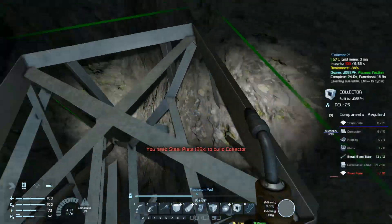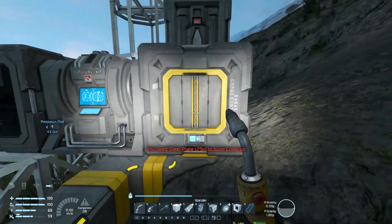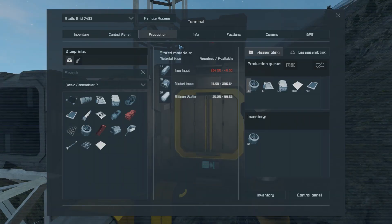Now just on to the big collector — he needs steel plates, motors, displays, computers, construction components. It's a tall order. We need eight motors, which I think we can produce right now — we'll produce nine. We already have eight, so stop the production of motors.